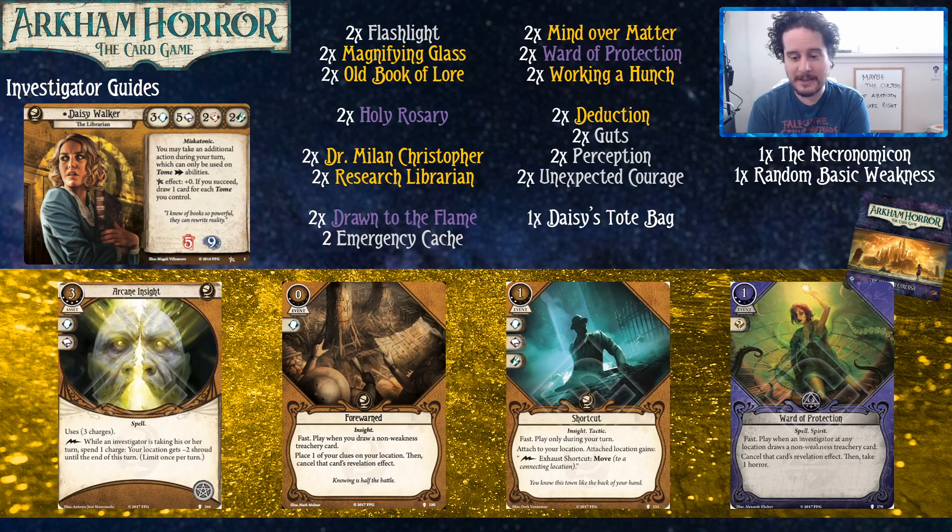Forewarned lets you cancel cards you draw — it's basically Ward of Protection, but you just need a clue. It does have a broader scope of what you can cancel. Speaking of Ward of Protection, we have the level two upgrade, and this is always one of my first upgrades when I'm playing a purple character in multiplayer. Being able to go from canceling your own cards to canceling anybody's cards is huge. You don't just get to cancel your own Ancient Evils — you get to cancel everybody's Ancient Evils, and everyone loves it when you do that. They draw a card, you can see on their face they're dreading it, and you say 'what if you don't get that?'